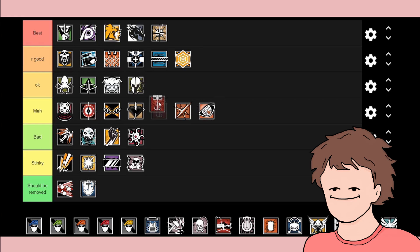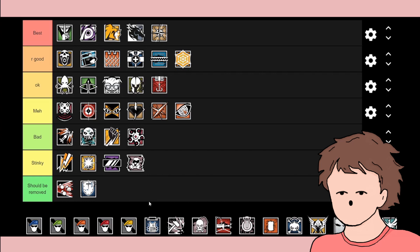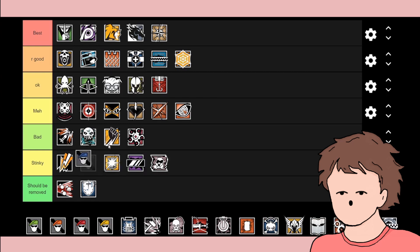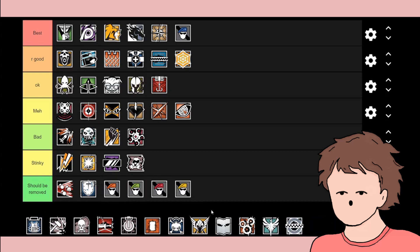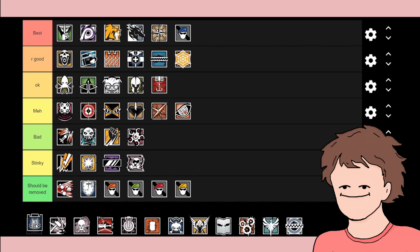I'm going to move Kapkan up by one because he has a good gun. The default operators used to be useful when season one was locked, but now people only use them for the guns. I'll put one in best and the rest should be removed — only one person should be a default on your team.